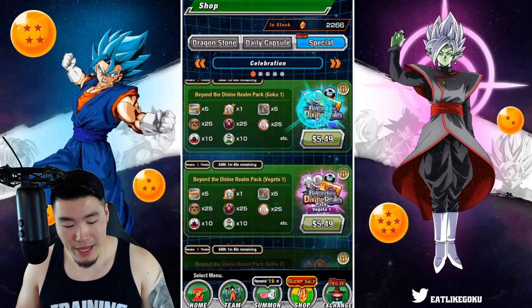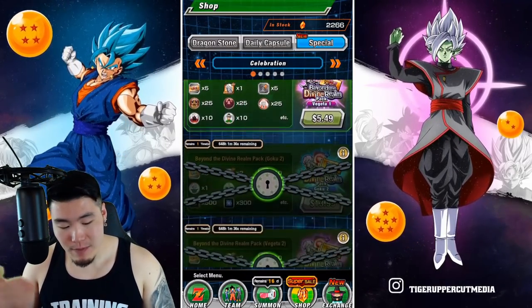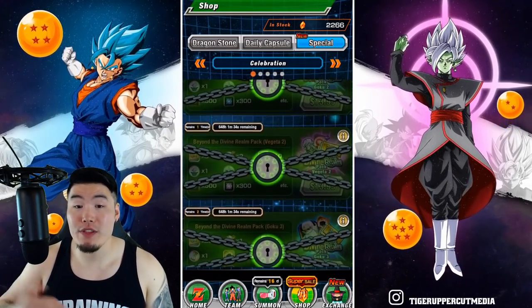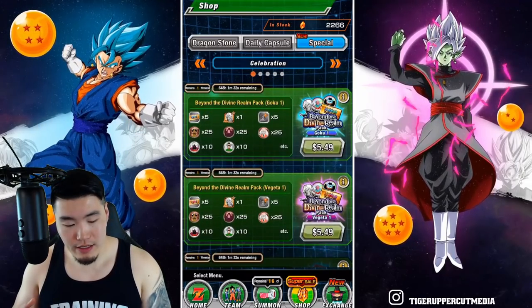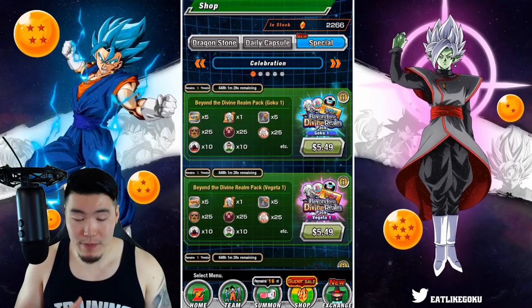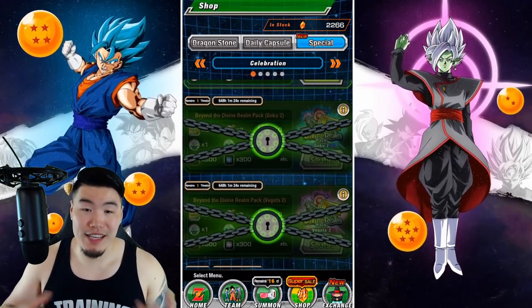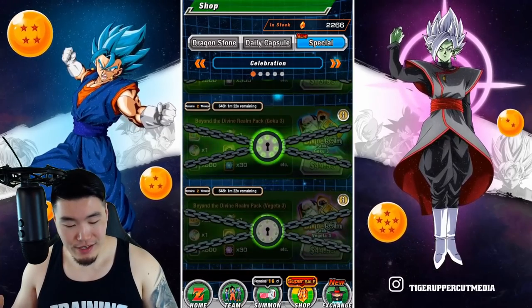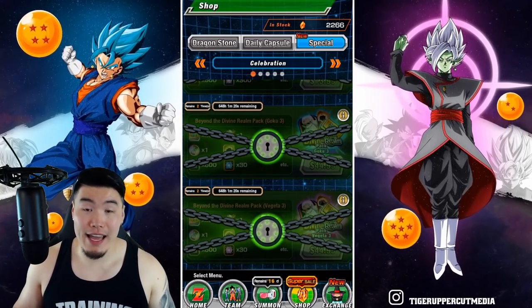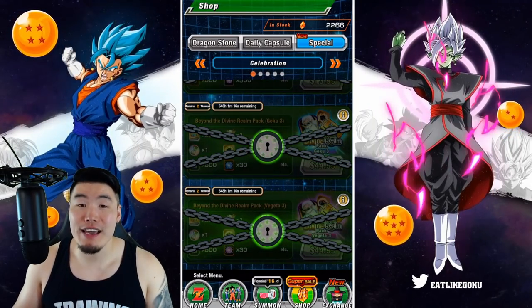We've got the Goku packs and the Vegeta packs, and each of these packs has three different tiers. You start at the lowest tier and once you buy the first pack you can unlock the second tier, and once you buy the second tier you can unlock the third tier. That's the entire set of packs.